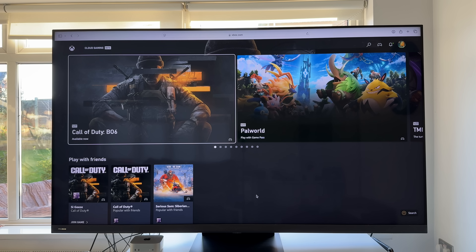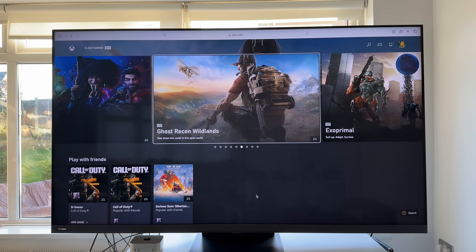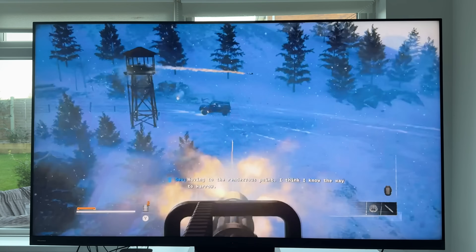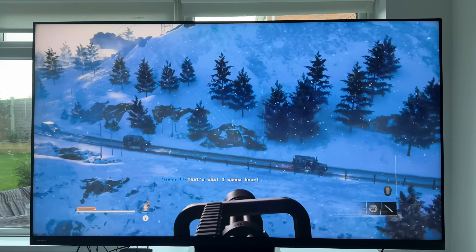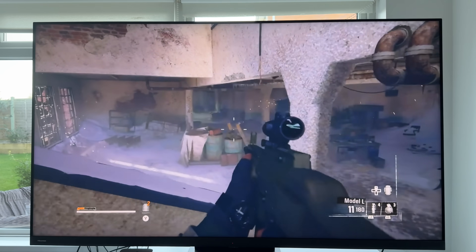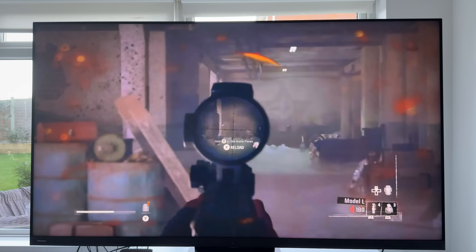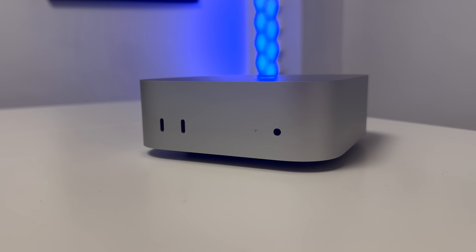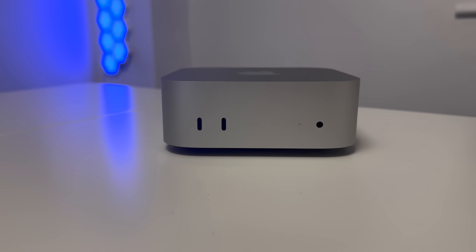There's another way to play games on the Mac Mini that doesn't use its local power at all — cloud gaming. Using Xbox Cloud Gaming, you can play titles like Call of Duty: Modern Warfare 6 — the latest release — streamed directly to the Mac Mini. I can't measure the FPS since it's cloud-based, but it's likely around 30 FPS. It works, and that's the main thing. This is a real advantage if you have the Mac Mini sitting under your TV — and the Mac Mini itself is still doing the work of accessing and running the stream.